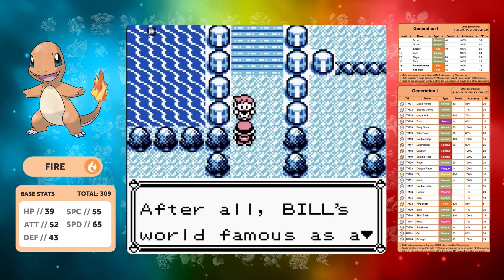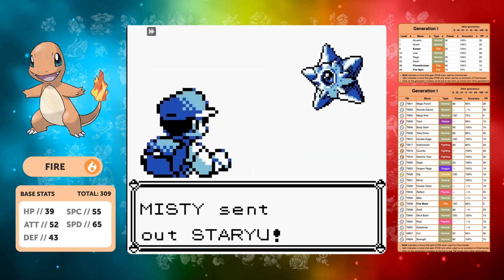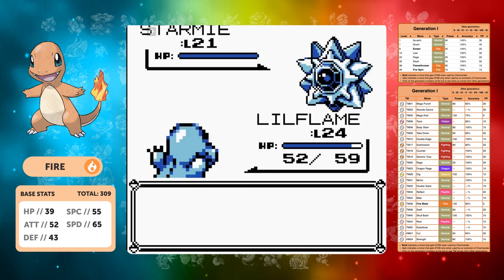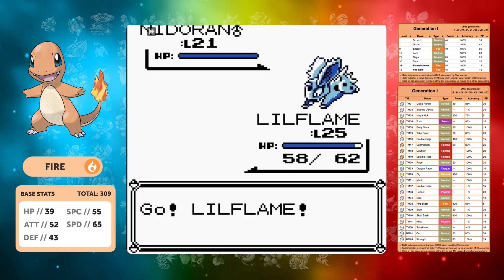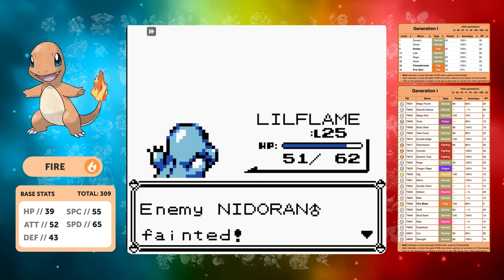I'm taking that win and running with it — that took quite a few tries, I'll be completely honest. This brings us to Misty. Once we've beaten all the Nugget Bridge trainers we're around level 24 and we've picked up Dig. But we're still not one-shotting Staryu and Starmie is coming next — a crit Water Gun will take us out in one. So we go and get Body Slam instead.